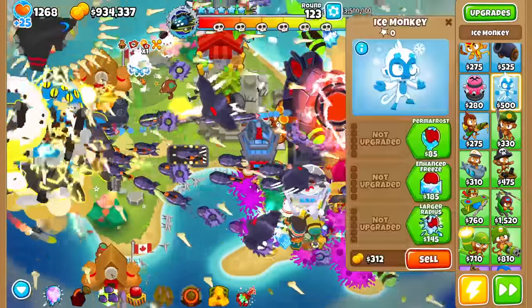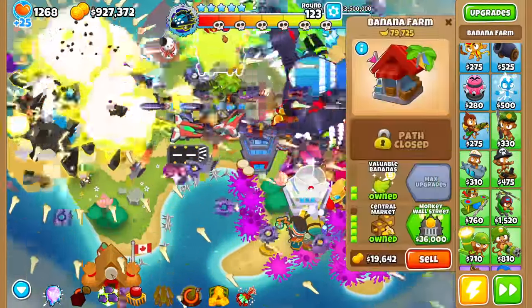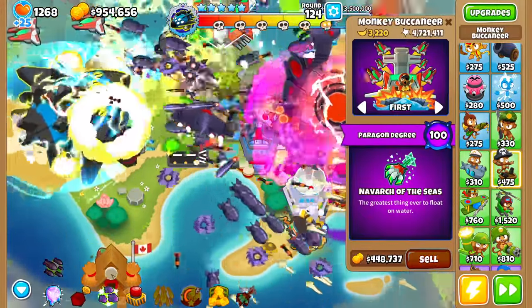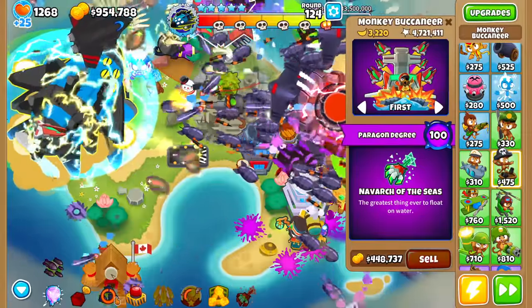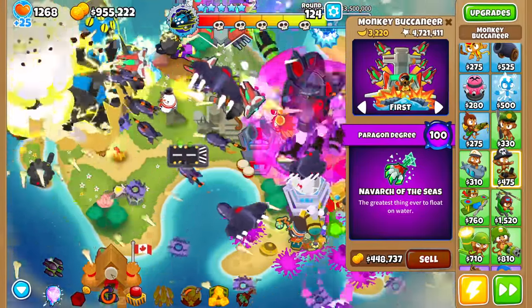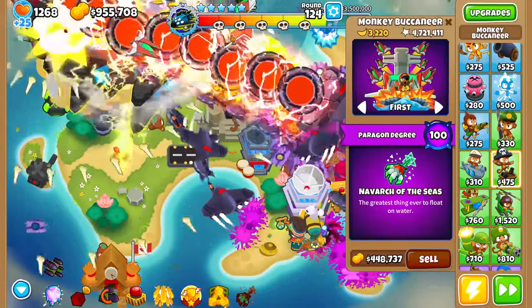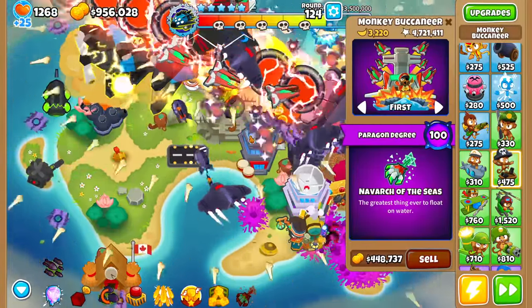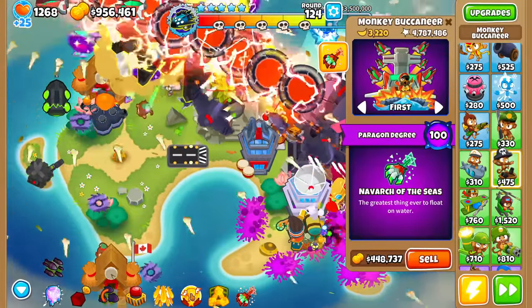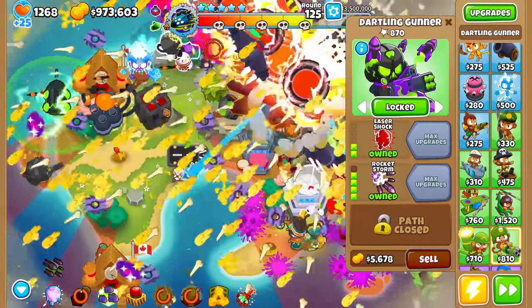Look how smooth the gameplay is now that all those towers are gone. Take a look at this Boat Paragon - look how many pops it's doing at Degree 100. 100,000 DPS if it wasn't stunned. Now it is stunned, and it's very sad. It will still do damage because the planes - wait, actually they're not. It's really weird because sometimes I noticed the planes did damage, but this one isn't for some reason.